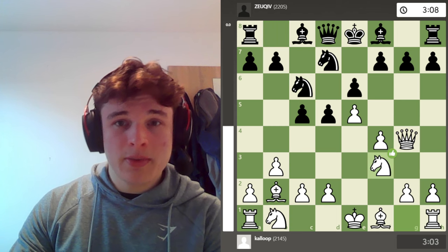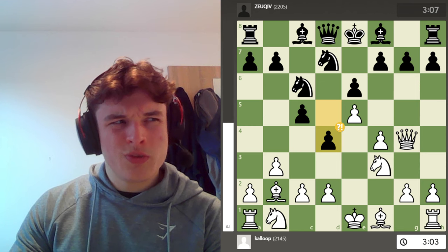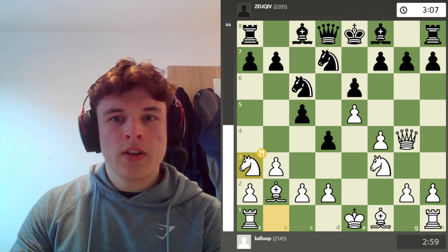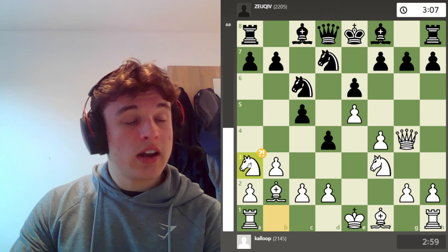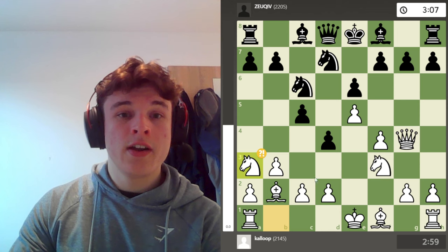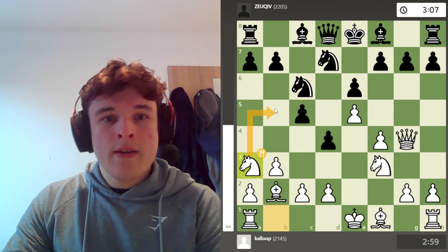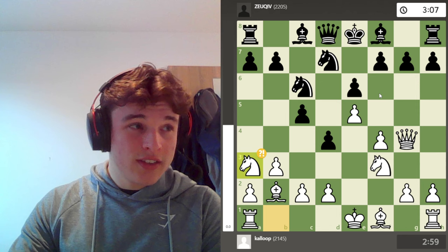We have Nc6 just developing, then Nf3. My opponent plays d4, which is an odd move because it gives me the light squares. I go Na3, which is the typical square to develop this knight to in the opening — not c3, but a3 — looking at ideas of c3 and d4 potentially. The knight maybe threatens to come into d6 at some point. And here my opponent plays f5, which is just a bad move.